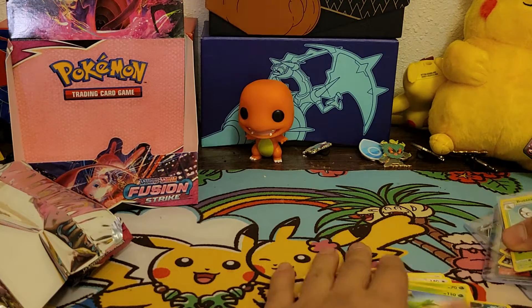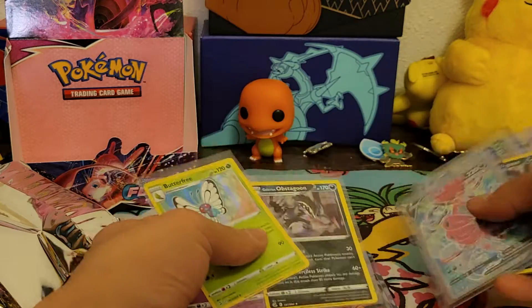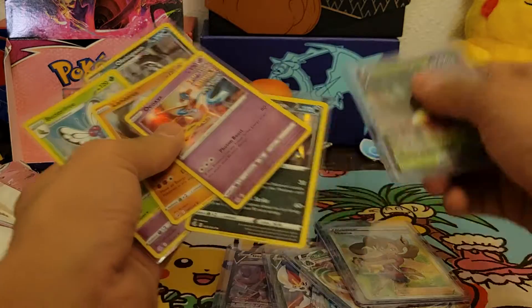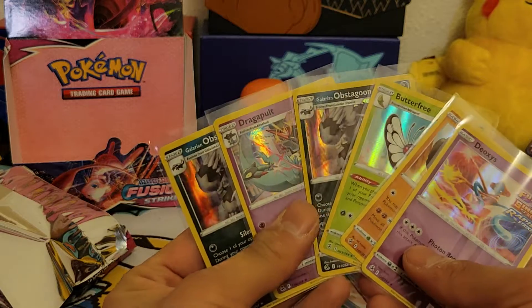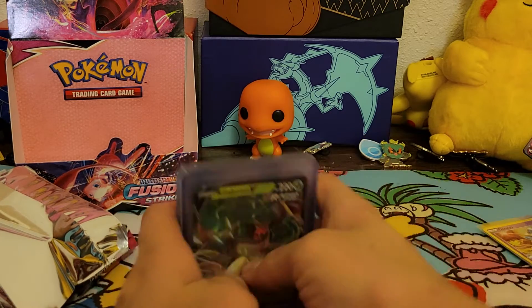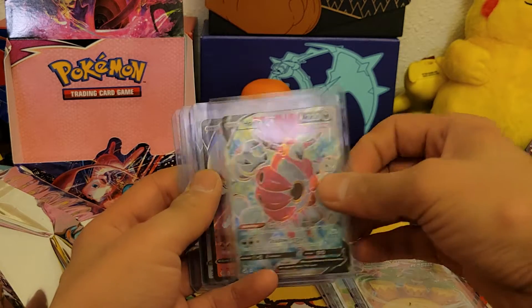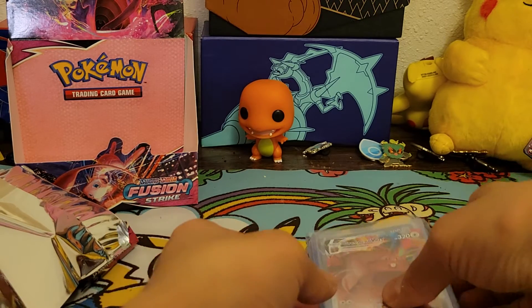Well, let's take a recap. We opened up that booster box pretty quick — if it wasn't for that mishap. Let's see how many holos we pulled. Six holos: two Glarian Obstagoons, one Dragapult, Butterfree, Latios, and Deoxys holo. And then for the ultras: we have Rillaboom V, Shauna full art, Rillaboom VMAX, Hoopa V, Cinderace V, Genesect V, and Greedent VMAX. So seven ultras — not too bad! I mean, that's a good amount, but we didn't pull a Secret Rare, Gold Card, or Rainbow Rare.